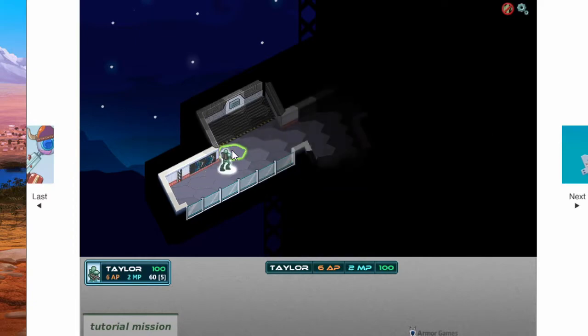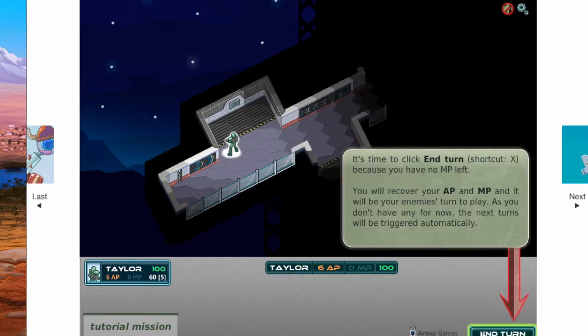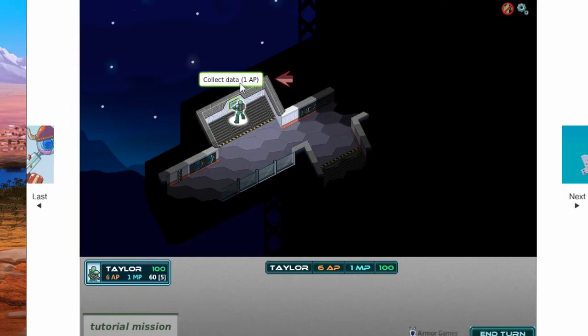If it's in the green, you move. MP is movement points - my bad. I have 100 hit points, six action points. Can't do anything, so end my turn. Collect data - that's one action point.